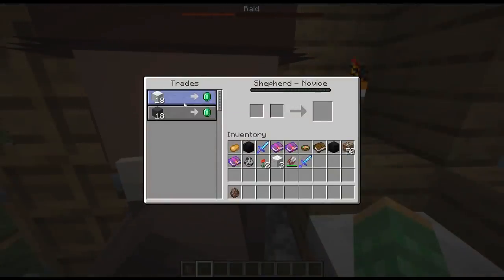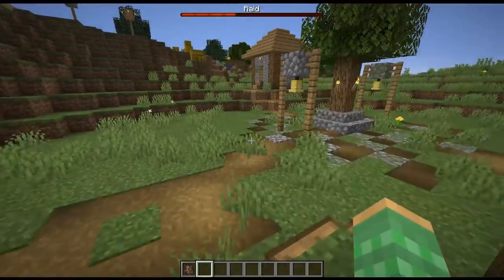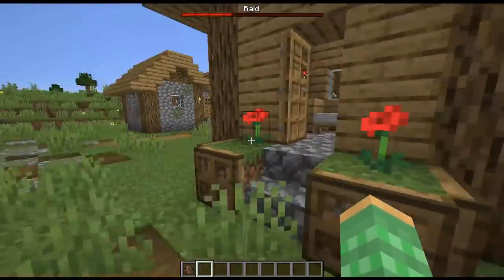They fixed a bug to do with villagers where part of their trade was being cut off on the side. But you can still see villagers have a problem as sometimes they'll leave the door open — often times they'll come to villages and find doors that are just left ajar so the villagers can walk right in.